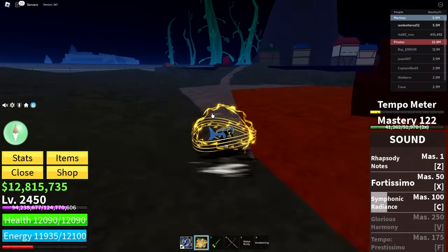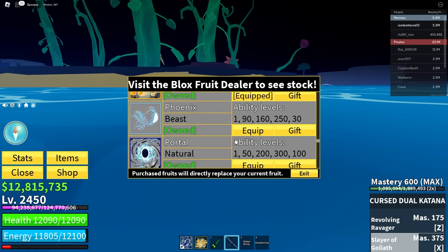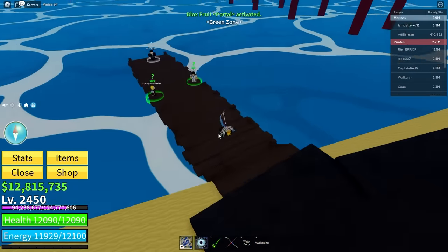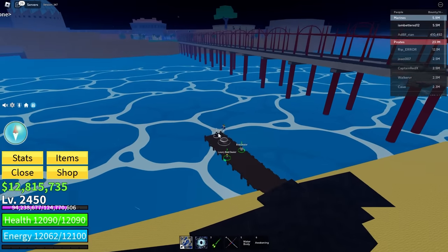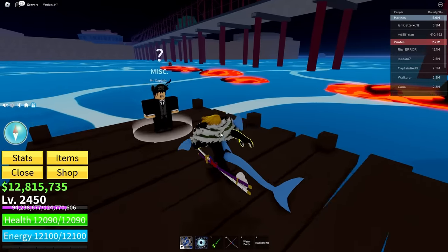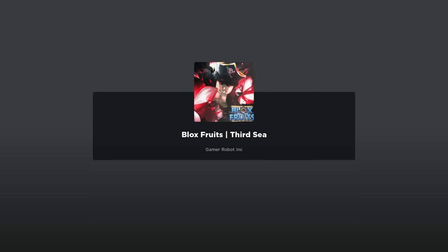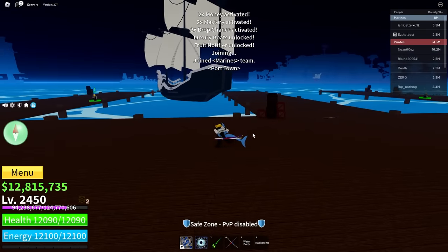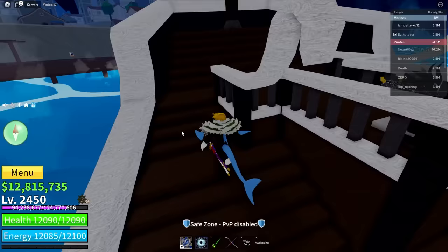We need more mastery, let's go to the Dirty Sea now. Sound Fruit is actually so cool. I should use Porto Fruit to get there - yeah it's right here. They changed this place, why did they change it? That means Dirty probably looks a lot different too. Okay let's go to Dirty, and look at the new icon - that's pretty cool! There are also new boats!